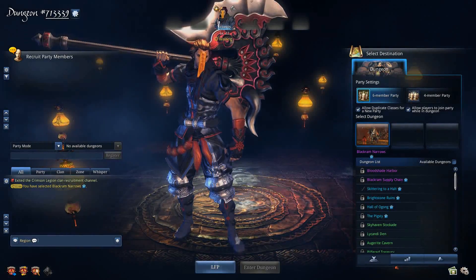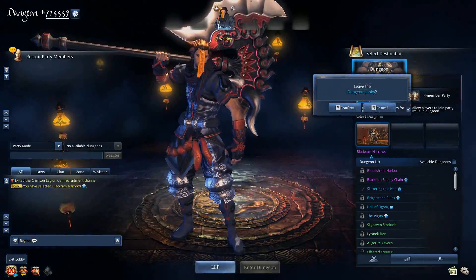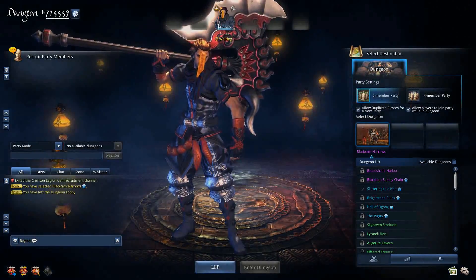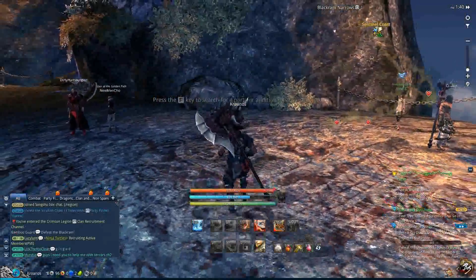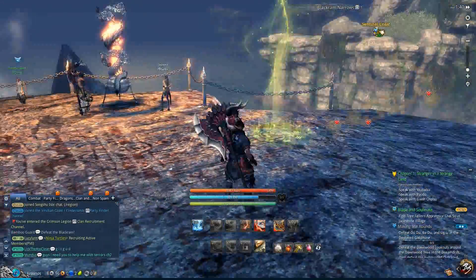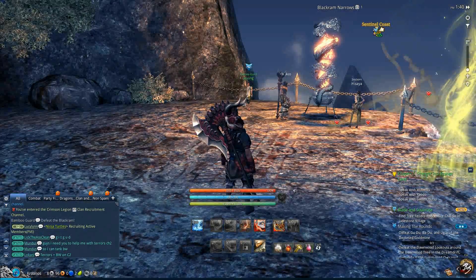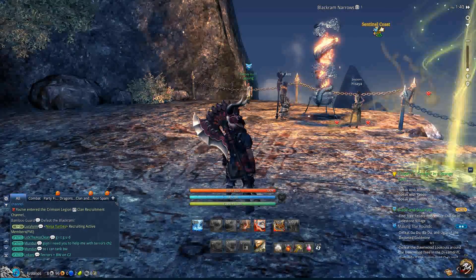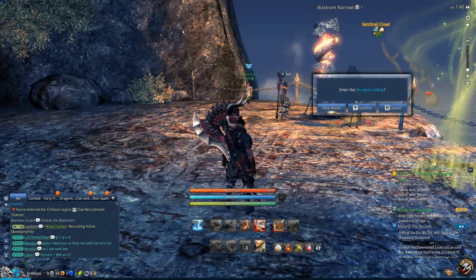Now I'm going to go back and show you the other way to get there. The other way to get to the cross server dungeon lobby, no matter where you are, all you have to do is press F8 on your keyboard — F8. And you get this: enter the dungeon lobby, find room, confirm.